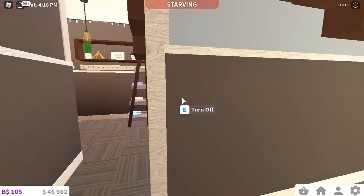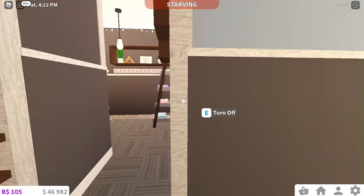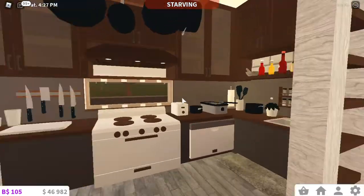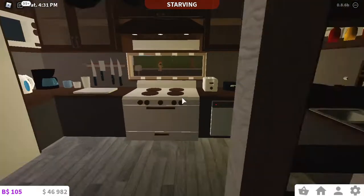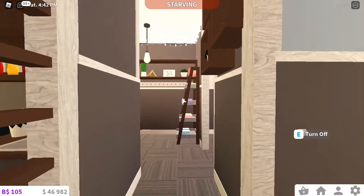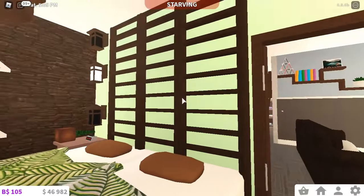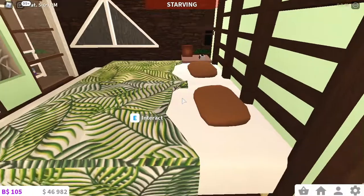For the light switches — if I turn one off, it connects all the way through the living room, hallway, and entrance. If I click it, everything turns off. That's because if you use wall trims and you put a light switch on any wall trim, it turns off every room that used that wall trim's lights. So be careful with that.